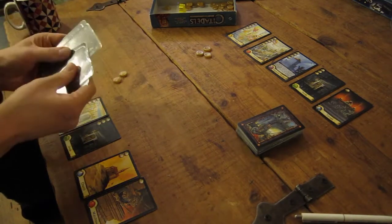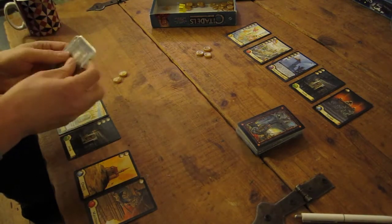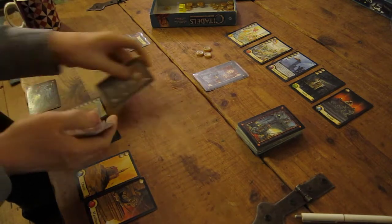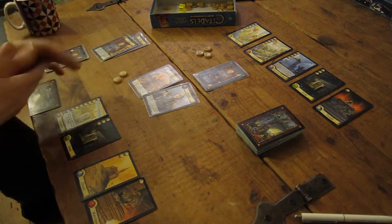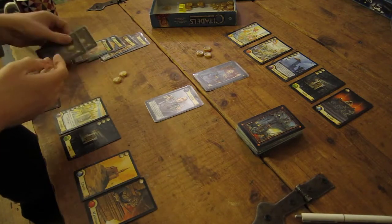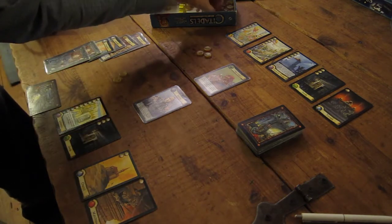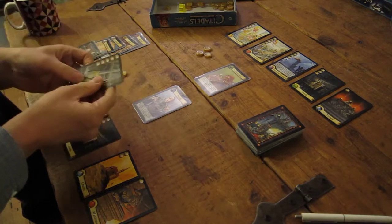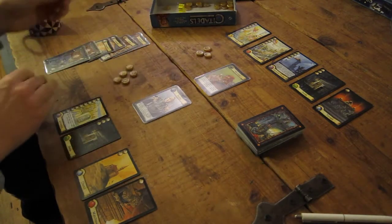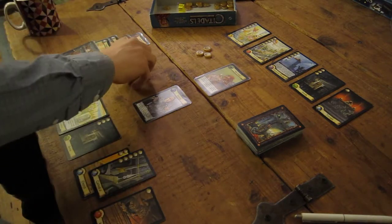At least he didn't buy any more districts. Because that really can scupper you as he builds so quickly - he does build very quickly as it is. Back again: one card, two down here, two for me to choose from. I'll be the bishop again. I know he's not going to be the assassin. One more face up, the other face down. He is the merchant, so I get my turn first. I will take two gold and bonus gold for the church, and I can build the cathedral for five - that's a blue district.